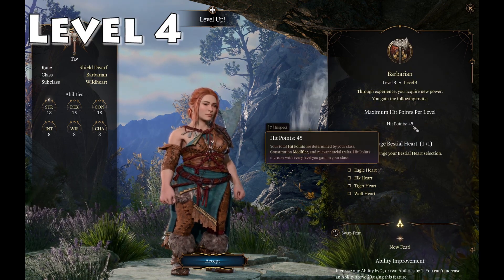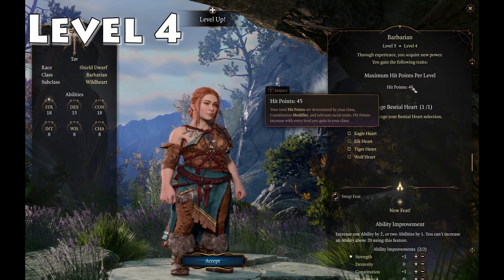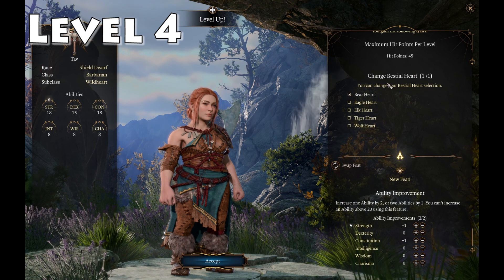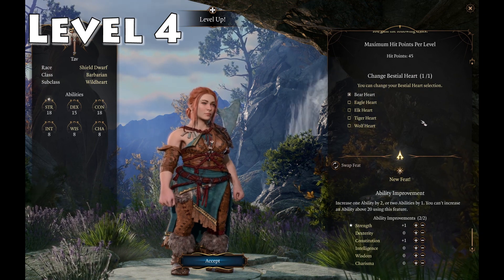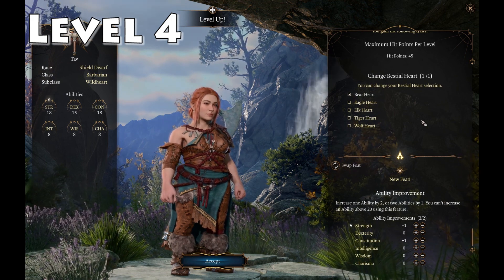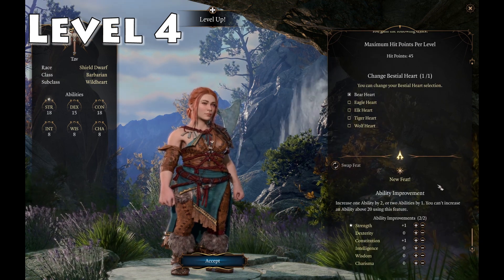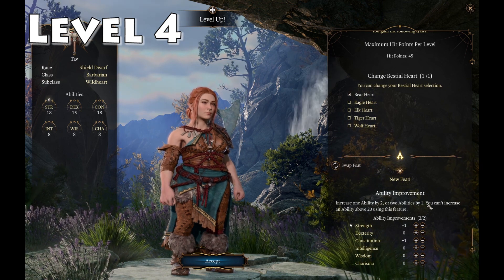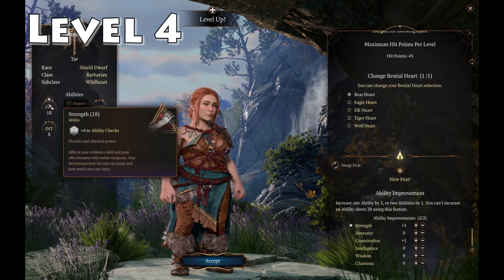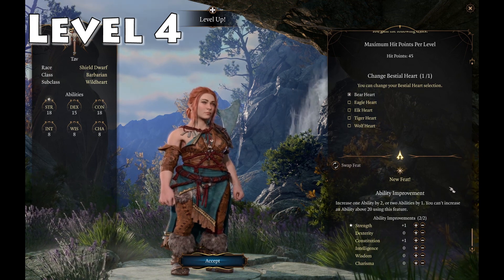Here we are at level 4. We've got 45 hit points now, which is pretty high — I think it's the highest we've had in any of these videos, possibly even higher than the Fighter. You can actually change your Bestial Heart choice between levels 3 and 4 if you don't like the option you took. At level 4 our Ability Score Improvement is pre-selected, taking Strength and Constitution up from 17 to 18 — going from a plus 3 modifier to a plus 4 modifier, which is quite a big leap.